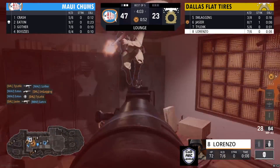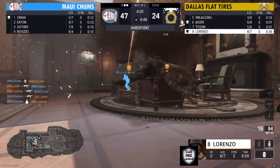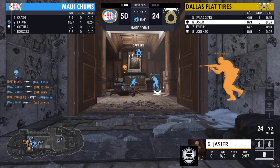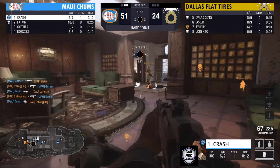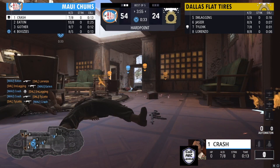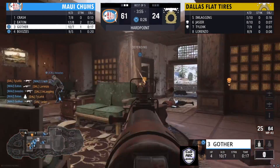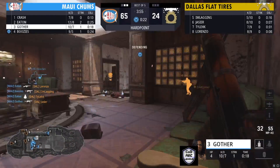They're trying to break into this next hill, but Lorenzo gets a nice kill on Crash. Boosies with a nice two-piece to break into this hill — Maui Chums are in this hill. Gotha with a two-piece gets traded out by I'm Laggin. Eaton with a kill on Lorenzo, traded out by I'm Laggin. Crash with a two-piece, traded out by Tyleek. But Maui Chums is controlling the action and getting the time.